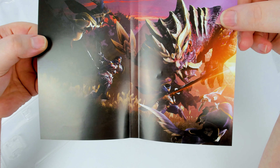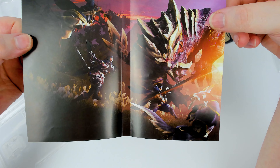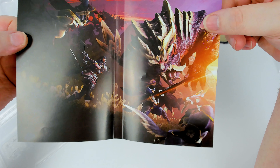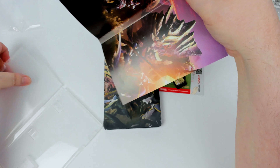Inside the case you've got what looks like two hunters and a dog and a cat — a Palico and a Palamute — fighting what is probably an iconic monster that I don't know the name of. But yeah, it looks really cool.